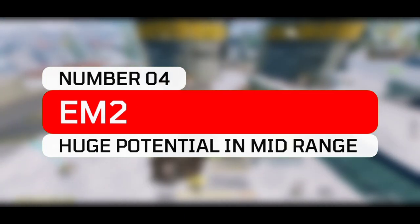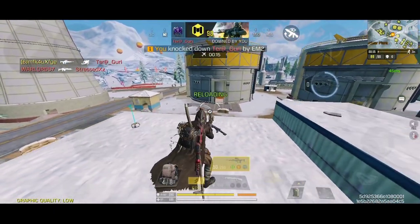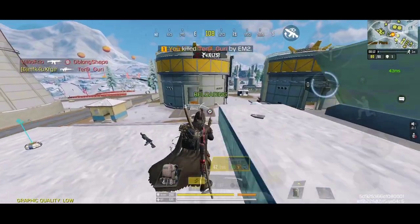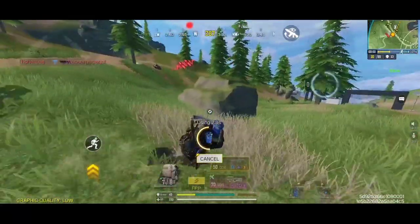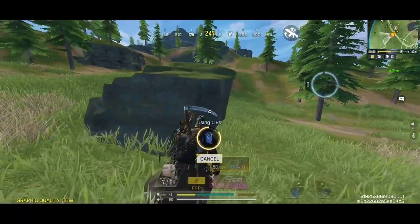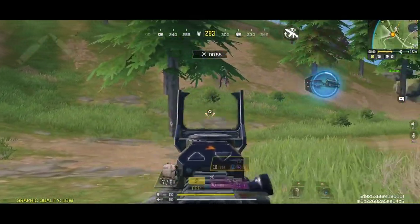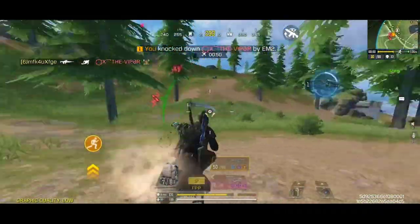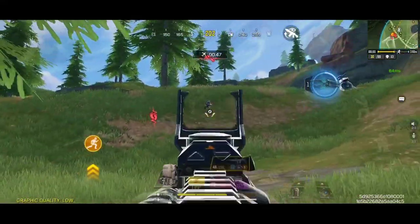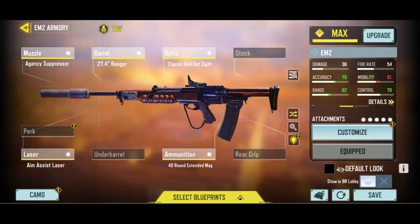Coming at number 4 spot, we have the brand new M2, also known as the Janssen rifle, which is a fully automatic assault rifle with awesome firing control and a built-in low zoom optical attachment. It has a bit slower fire rate than the AK-47, but the damage per bullet is super reliable with the overall damage range. This weapon almost feels like a cross between the Odin and the Swordfish MK2, and it delivers some insane performance if you use it properly. The default magazine is pretty low for a primary weapon, so an enhancement to ammunition capacity is a must-have.